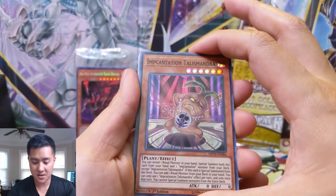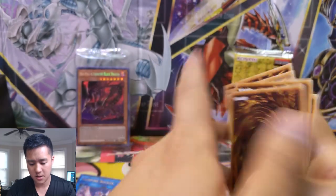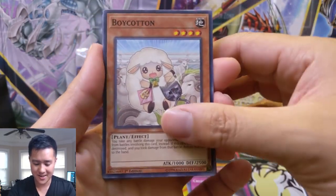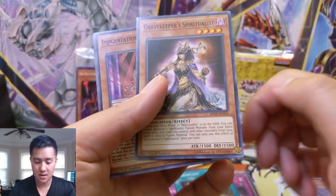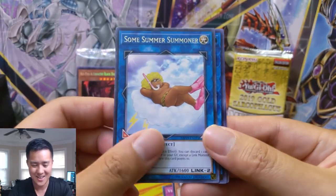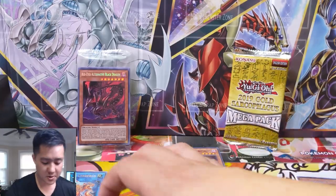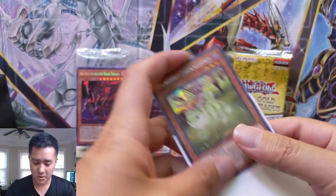Incantation Talismandra — I've never seen that one. Edge Imp Cotton Eater — that name gets weirder and weirder. Vendread Daybreak, Predaplant Blast, Gate Guardian, Gravekeeper Spiritualist. Then we have Talismandra Summoner. Oh — Nightmare Cyrus, not bad. And oh — Danger! Jackalope! Is that the one everyone's looking for? I just confirmed: this is one of the chase cards right now. I think Borrel Sword is the only one that's a little bit higher.